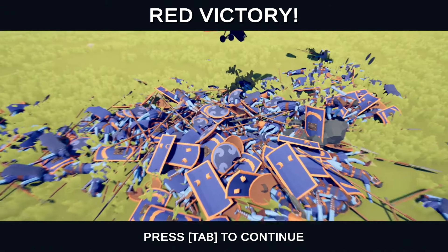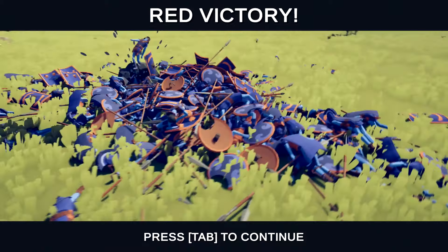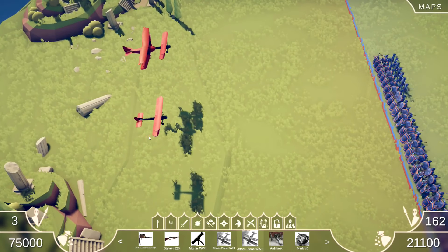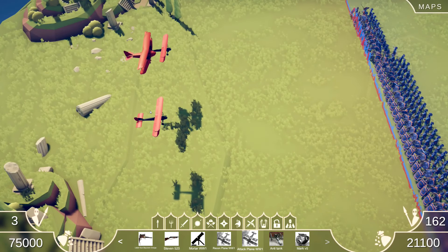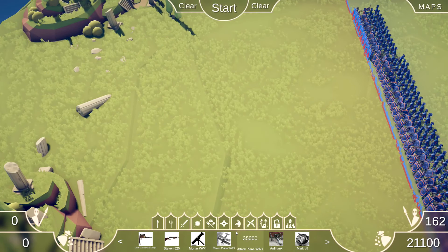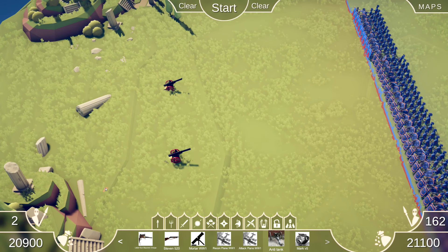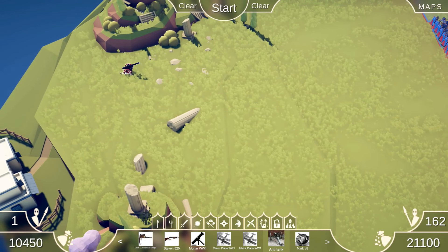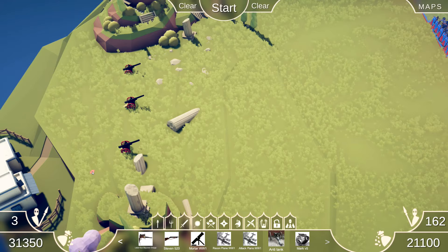Look at that pile of dead people. Holy hell, this is good. This is a good mod. What else have we got? Anti-tank - that's not gonna work is it, there's just not enough of them. It's about the same points value, let's maybe put three there. Oh, it does take quite a lot of them out though!